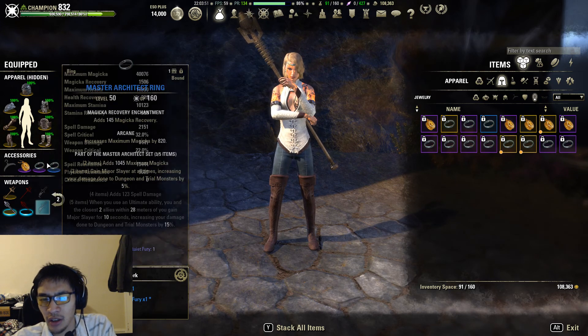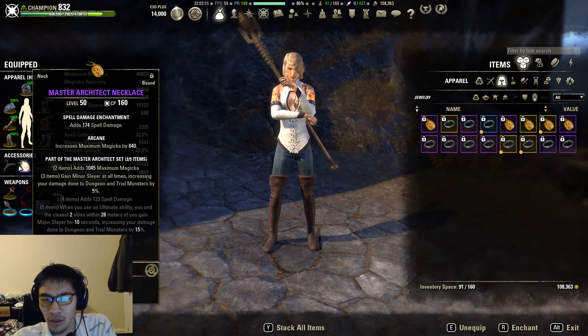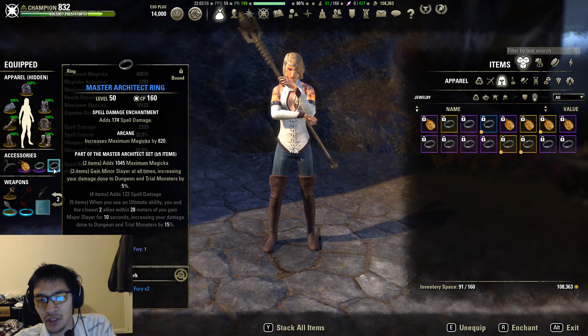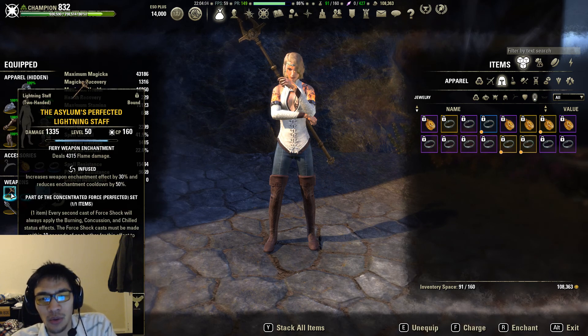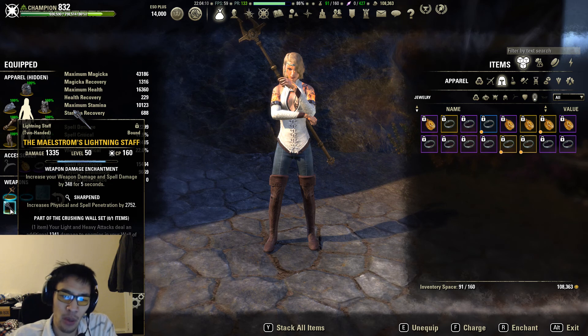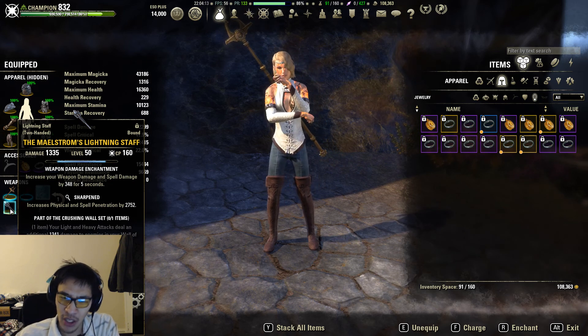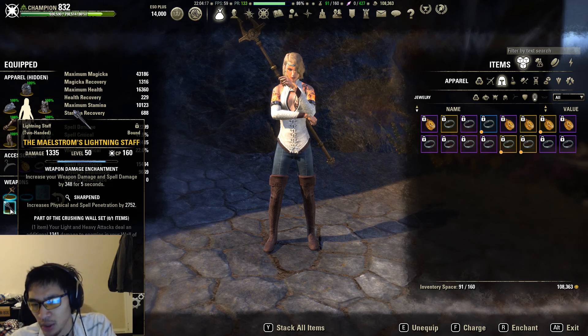I have 3 spell damage enchants, but you can replace one of them with a regen glyph to give yourself a little bit of additional magicka recovery if you'd like. For our front bar we have an infused Asylum's perfected lightning staff with a fire damage enchant, and our back bar we have a sharpened Maelstrom lightning staff with a weapon damage enchant. The best-in-slot trait for the Maelstrom staff is actually Nirnhoned, but I don't have one of those, so I'm using sharpened instead.